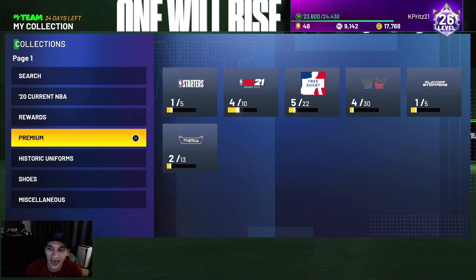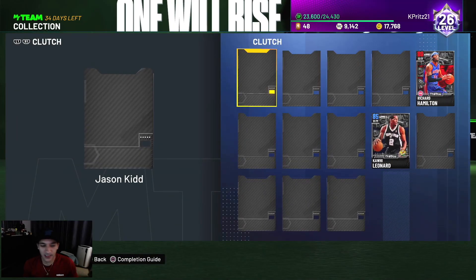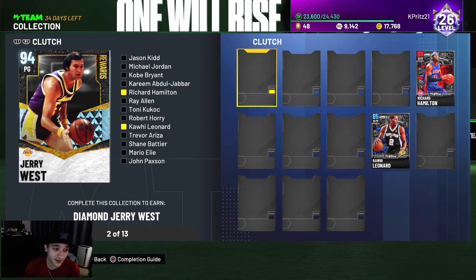There's also a premium collection. If you collect all these clutch players you get a diamond Jerry West, which is good right now. But Jerry West is definitely going to get a pink diamond or galaxy opal later in the year, so I don't think it's worth locking in these cards early just to try them out.